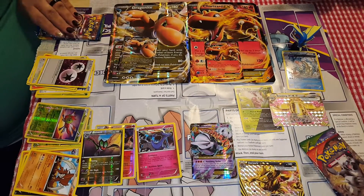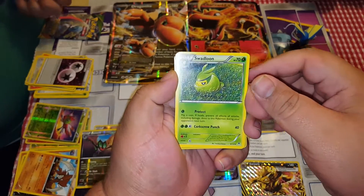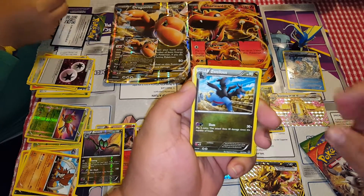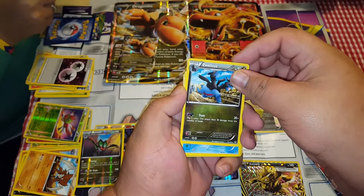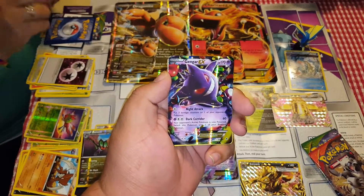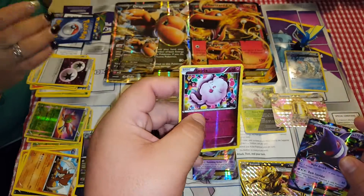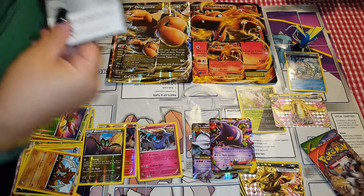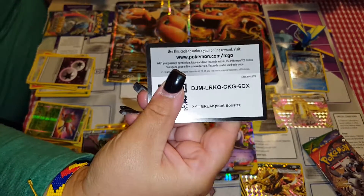These Break cards are three points, right? All right, let's go. Swadloon, Swinub, Zealous, Alolan, Gengar EX. And we have a Reverse Holo common Swirlicks. A code card.